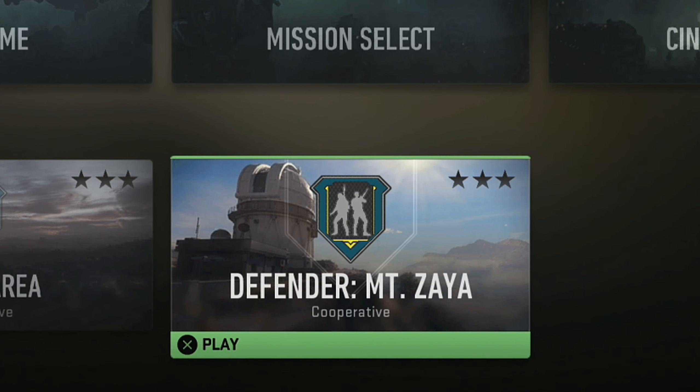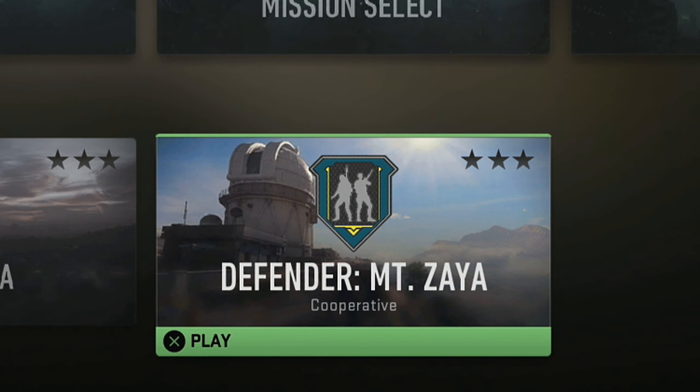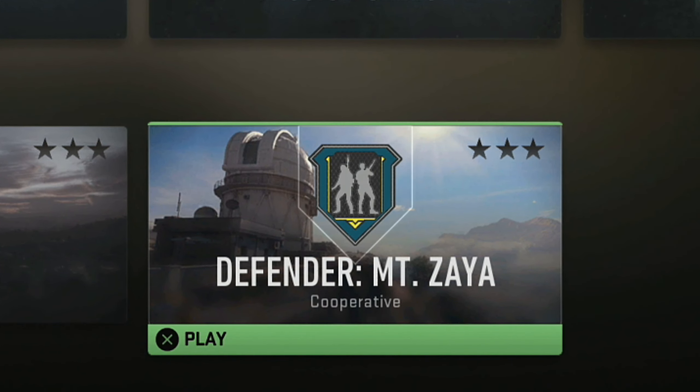The next method is a spec ops method. You want to load into the Mount Xia mission and you do want to make sure you've got a teammate available to help you on this one. They can kind of be AFK to some extent whilst you complete this method.